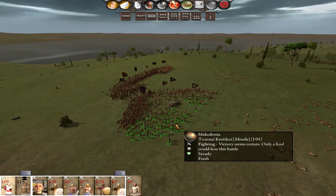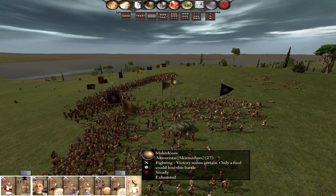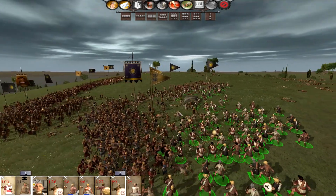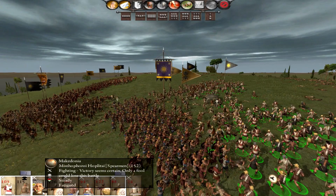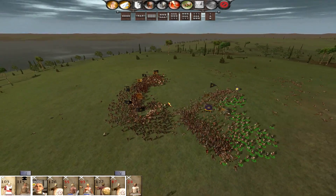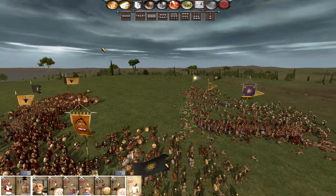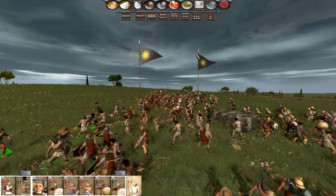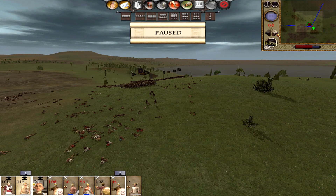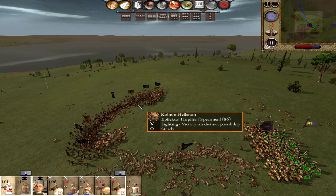I think we are going to be done here soon and then we can turn to the Spartan fellows and do some damage there as well. Look at this unit of our Akonistai - absolutely decimated, 27 men left in that unit but they're still fighting. I think the presence of the general close by helps. Everyone's routing now and I've turned the radar on and we're giving chase. But there is still a unit that needs to be dealt with - this unit of nasty Spartans.